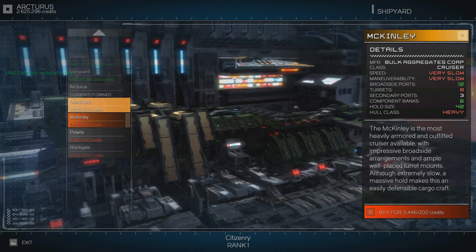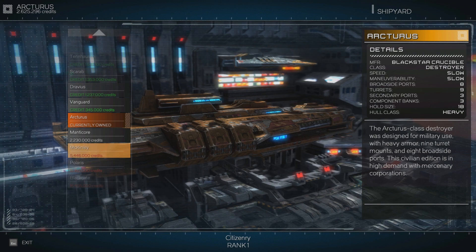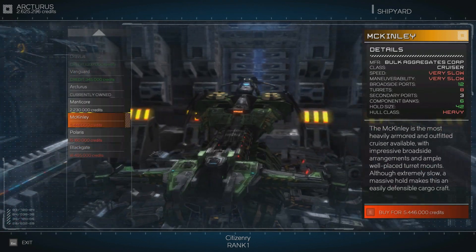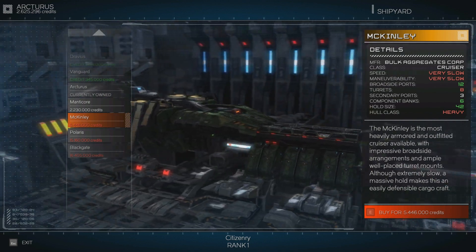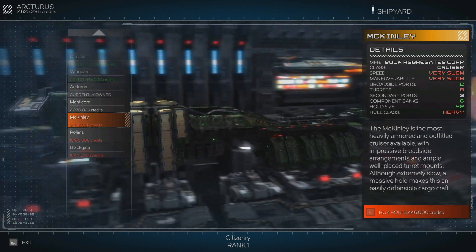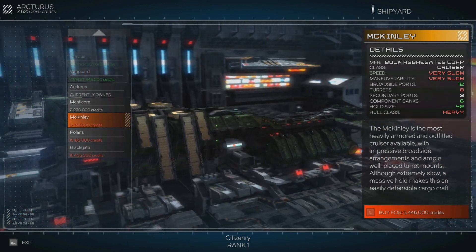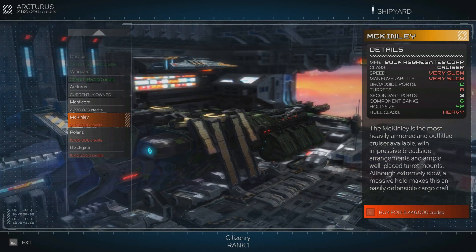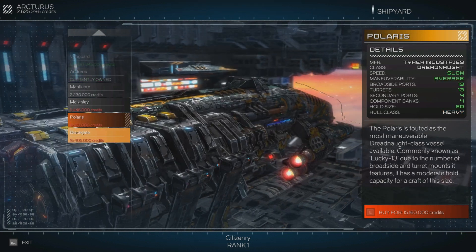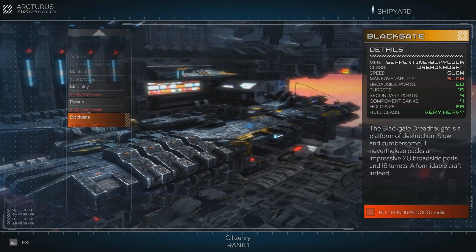We won't be getting new ships anytime soon unless we sell a lot of stuff. McKinley - how many ports do we have? We've got 8 broadside ports and that thing has 12. Wow, and it's only 5.5 million. We could actually afford this one. It looks cool, but it's very slow and very not maneuverable. It's got almost as much as this one, but this one has average maneuverability.